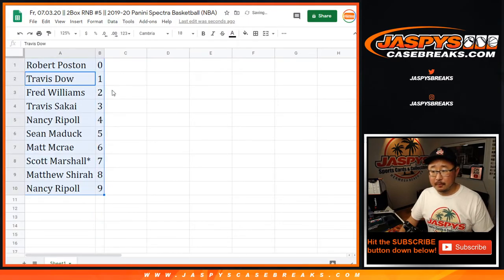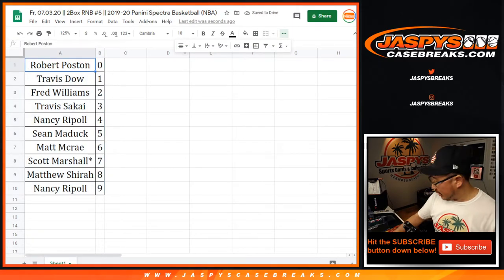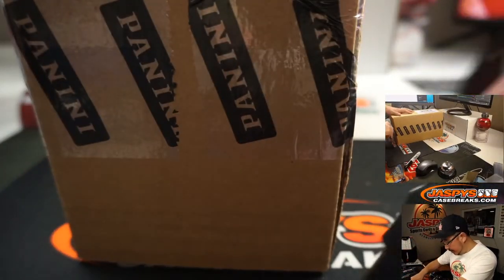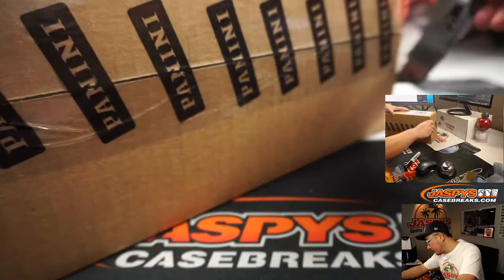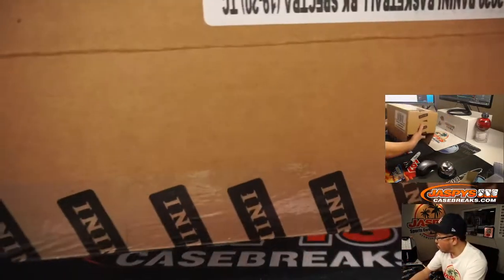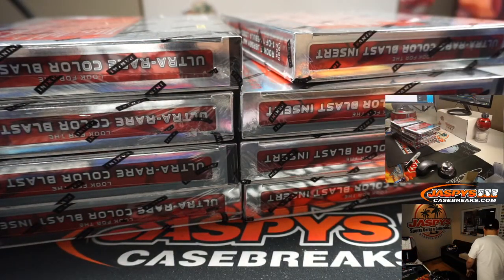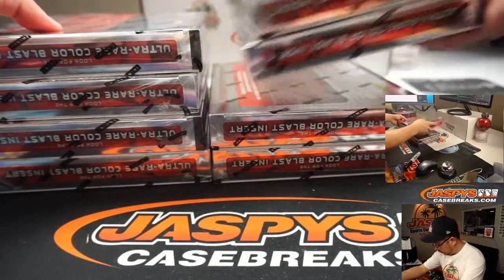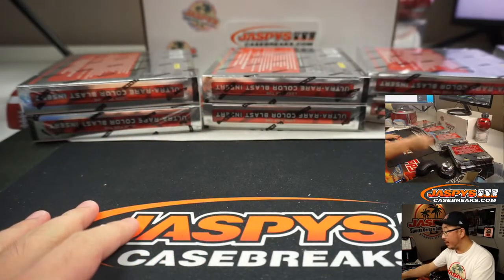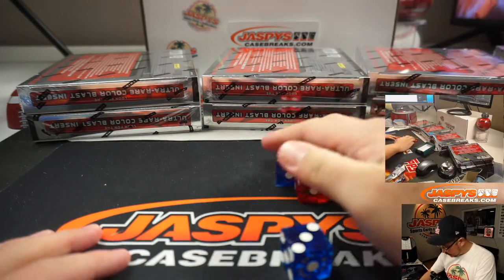Let's sort these by column B. And while you're considering trades, let's pop open this fresh case right here. We're going to see which two boxes we're going to do. There are four stacks of two right here. You can see the other boxes on the top cam. I'm going to select a die — I'll select that one right there.